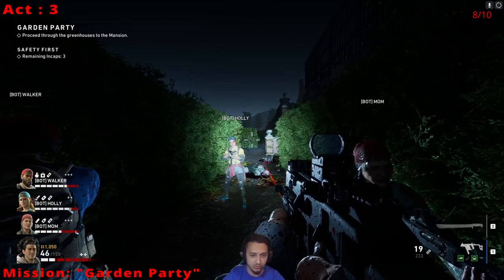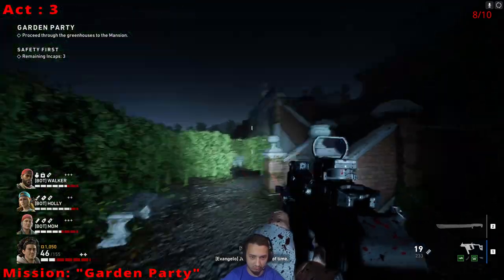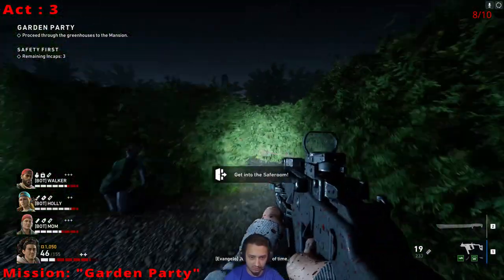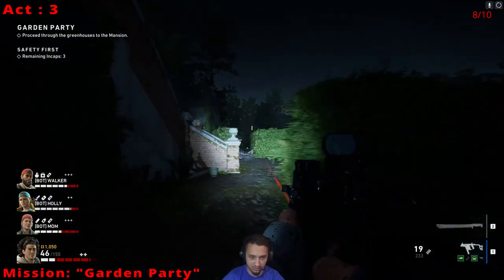We are on Garden Party, Act 3. We are in the maze — we just finished getting through it. Right before we head up there to the safe house, we walk past it back into the maze. There is another golden skull, so you can grab that, then head up to the safe house.